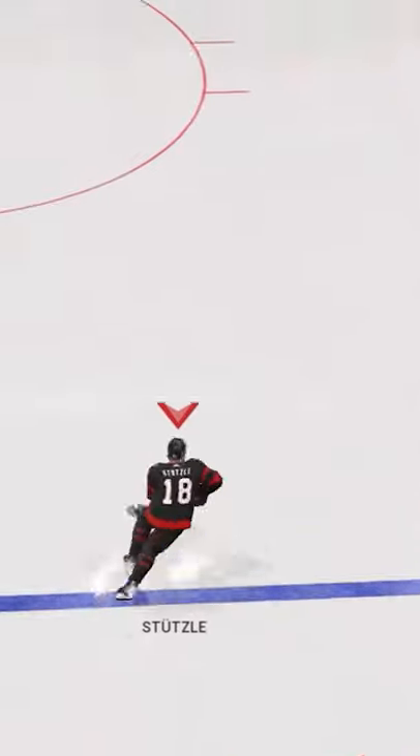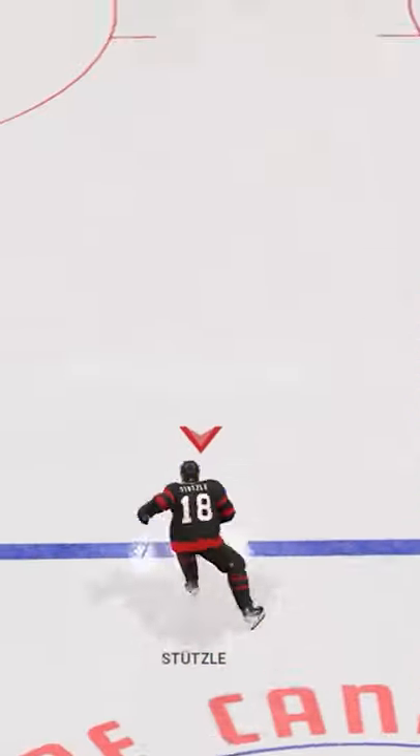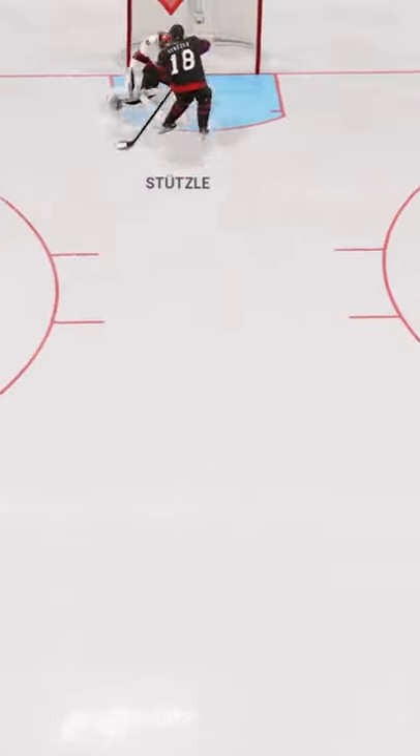All you're going to do is the Datsyuk Deke. So you come in, hold R3 down, flip — every time it'll go in. Just do it again: come in slow, just on the left side, R3 and down for the Datsyuk Deke, flip.